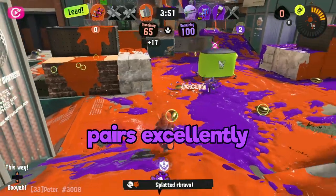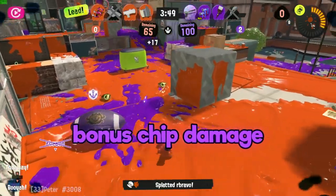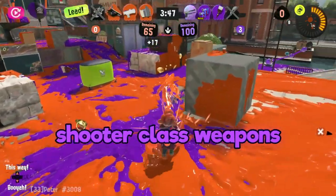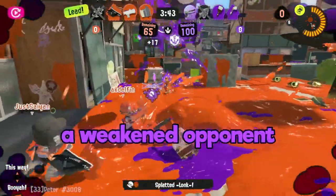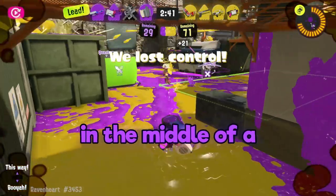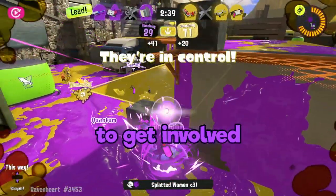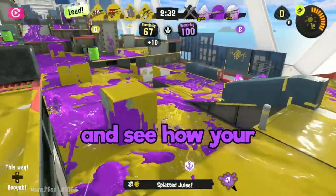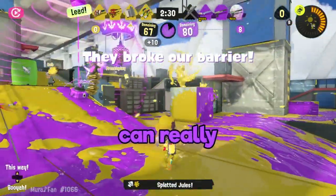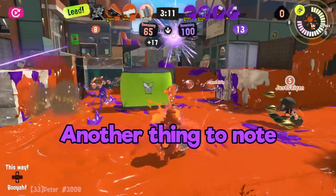The Sloshing Machine pairs excellently with any weapon that can provide bonus chip damage, ranging from shooter-class weapons that can fire from afar to blasters who can help you finish off a weakened opponent. If you see a teammate in the middle of a fight, don't be afraid to get involved. Turn that 1v1 into a 2v1 and see how your extra damage can really turn the tides.